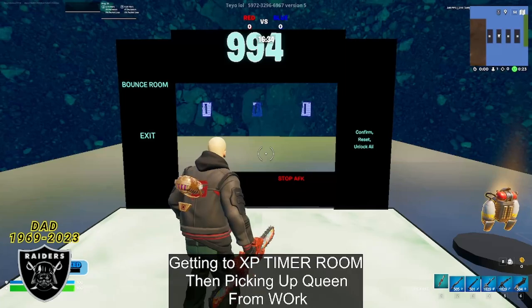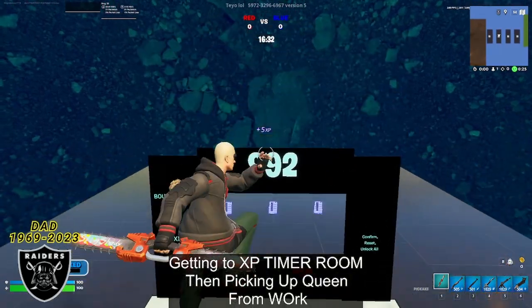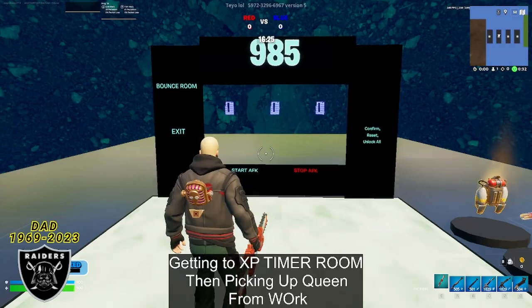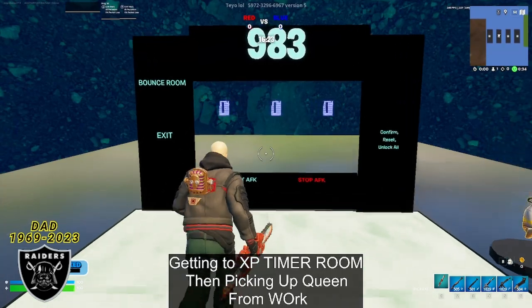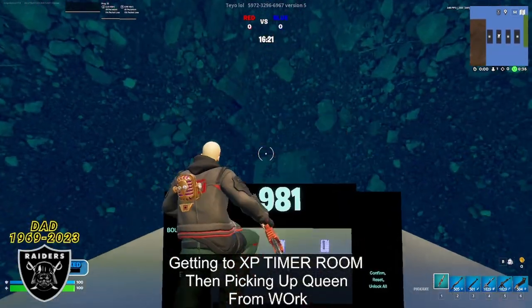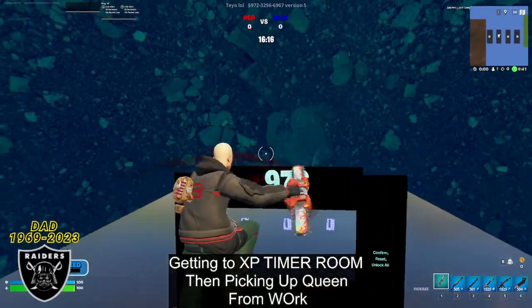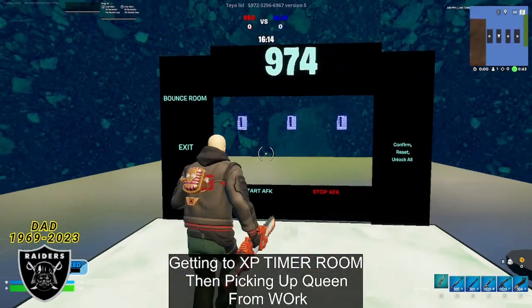Quick explanation for those of you who don't know: this room is going to guarantee we get hit with the AFK boost that Epic Games puts in creative mode. If you are AFK for at least 10 minutes, Epic Games gives you a boost to make your XP gains insane. So get your chores done, make some food, or play some other games. As soon as this timer hits zero we're going to meet back here and get hundreds of thousands of XP in no time.